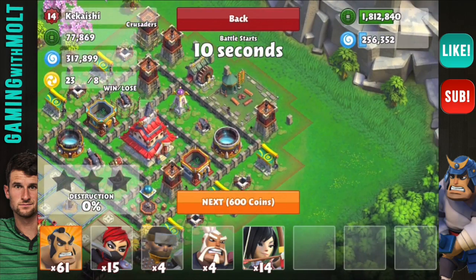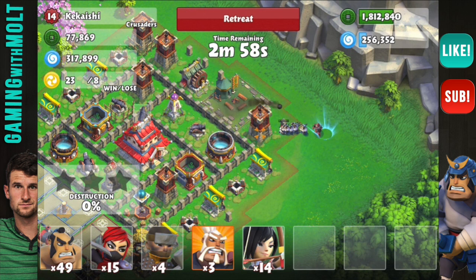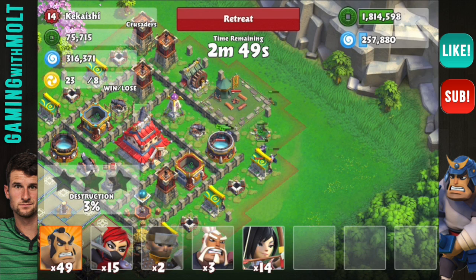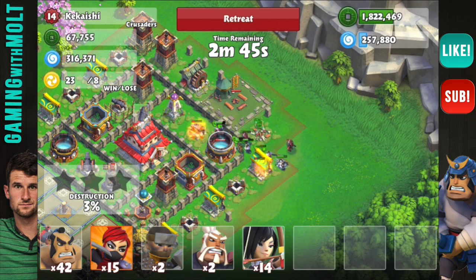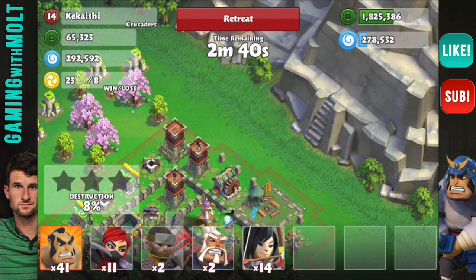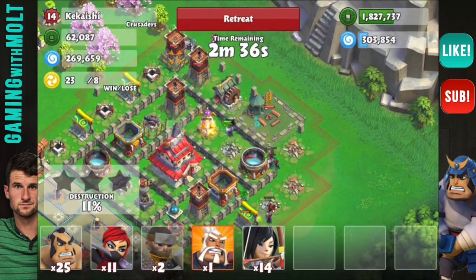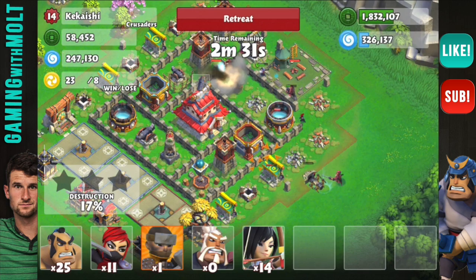I'm going to drop down some of my samurais out here with a commander. Why would they go right there? That's so stupid. They're going to get inside the walls now. Let's drop down a couple more samurais and another commander to get in there. We can go ahead and drop down a couple ninjas as well, and then drop down a bunch of our samurais over here with a commander.